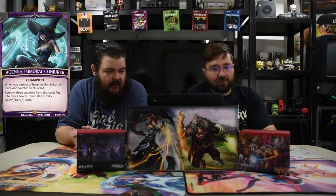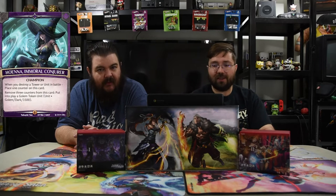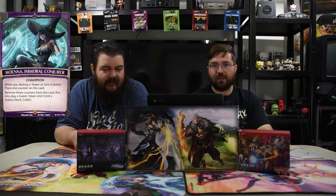We have Hoena as our champion. We can see it's more niche with some new cards and hopefully we can actually make it work — better than last time. Hoena the Immortal Conjurer: whenever you destroy a tower or unit in the battlefield, place one counter on this card. Remove three counters from this card and put a Golem token into play, which is a 1500 for free. She is insane as a champion because she gives you continual pressure — just end of your turn, you have a dude on the field.